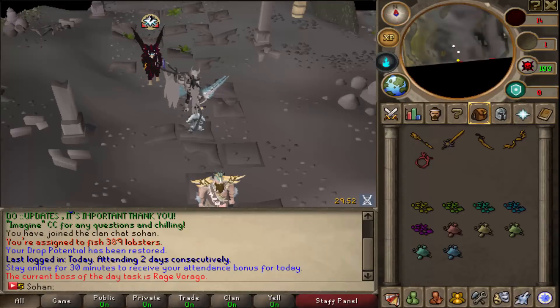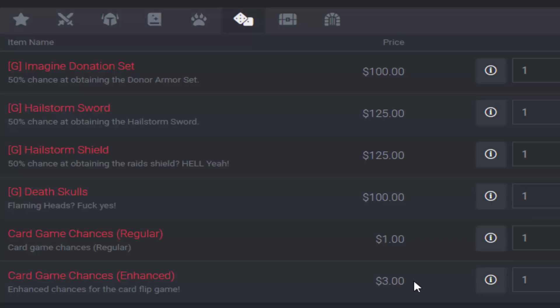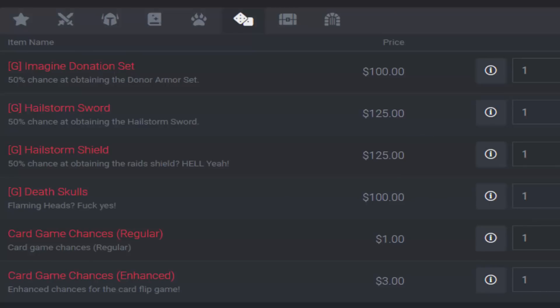The second way is through card flips. You can get card flips either through the world boss, which spawns about every 6 hours, or by donating on the donator store. You can buy either regular card flips or enhanced card flips, which are a lot better, and they're only $1 and $3 each — so they are pretty cheap. The chances of getting a grip from them are not that rare.